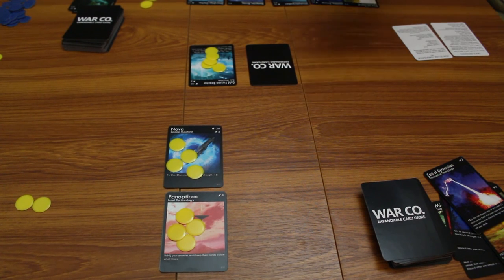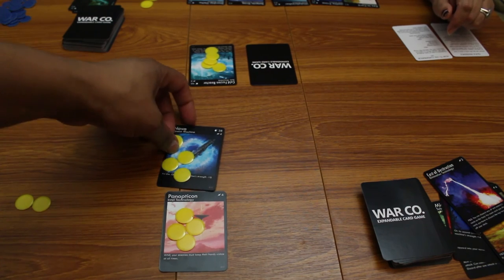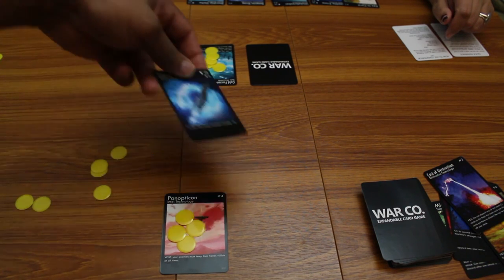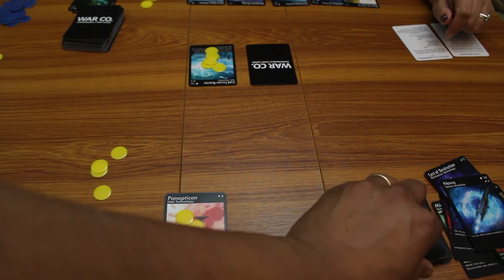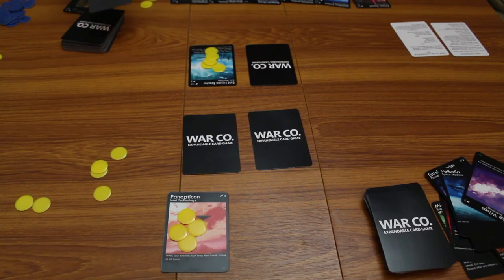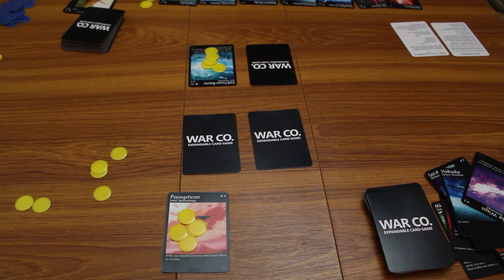Wife attacks with her face-down card. That's 46 versus 38, so Nova goes into my scrap pile. There are several strategies to this game: you can go hard hitting, you can lay traps — which is what wife wants to do with her pack — or you can just wait and hope that people run down their deck as they keep drawing.